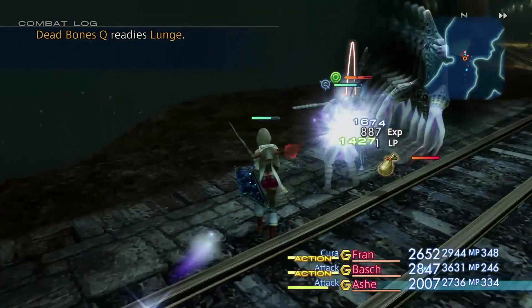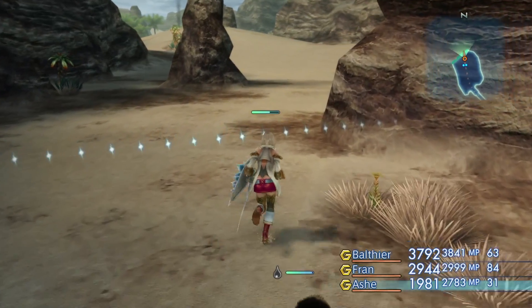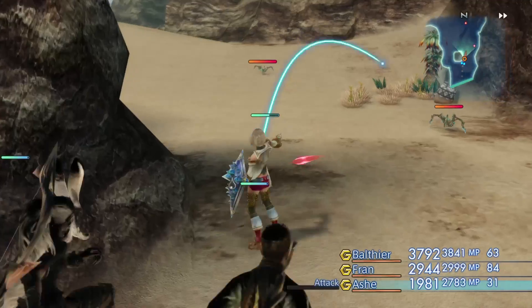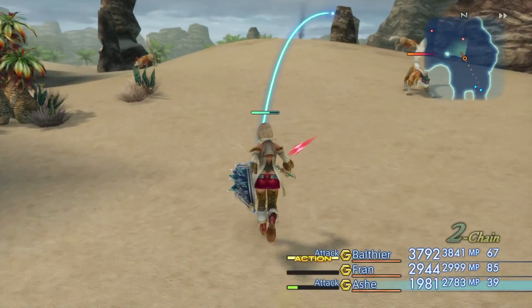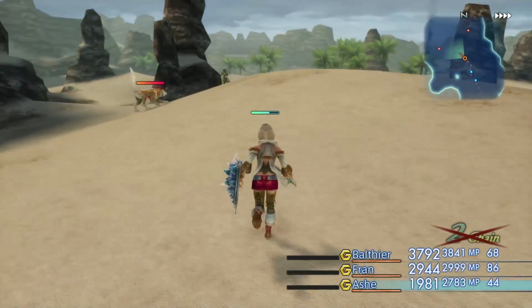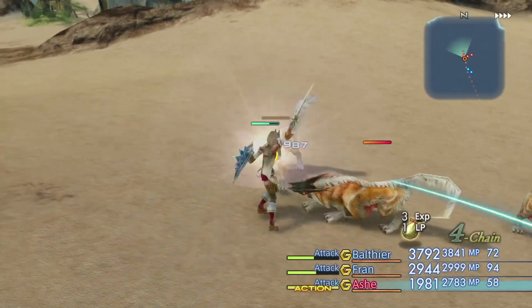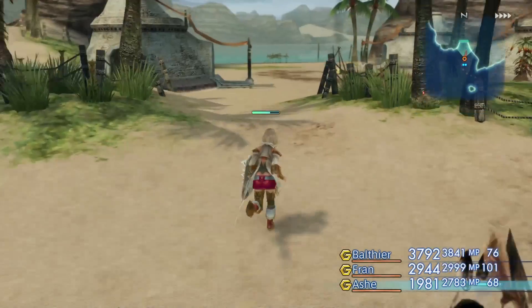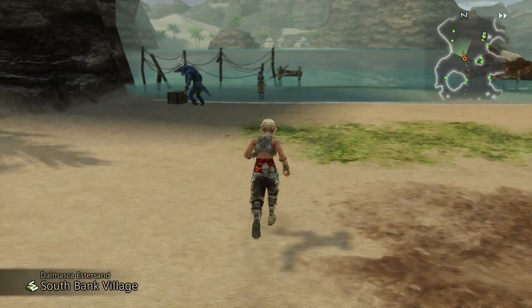And we're back out in the Estersand. We can see daylight once again. We can kill these tiny bugs — literally called tiny bugs. Let's go ahead and make our way back this way. Took quite a while to finish this one hunt because I had to get the key. I didn't really account for that in my scheduling. May not be able to do clan hunts today, I'm not entirely sure.